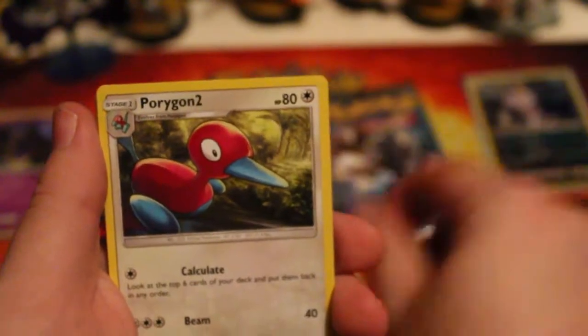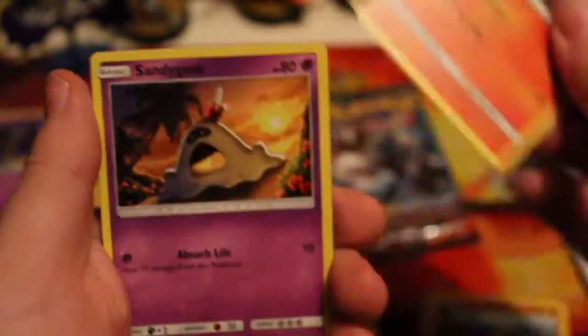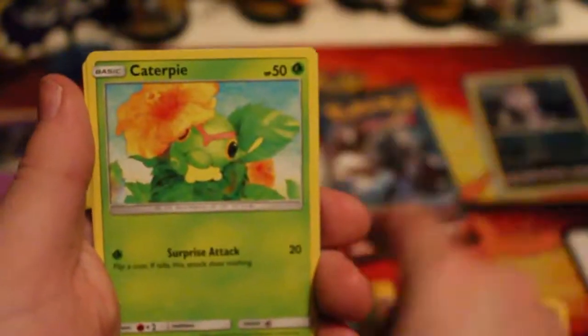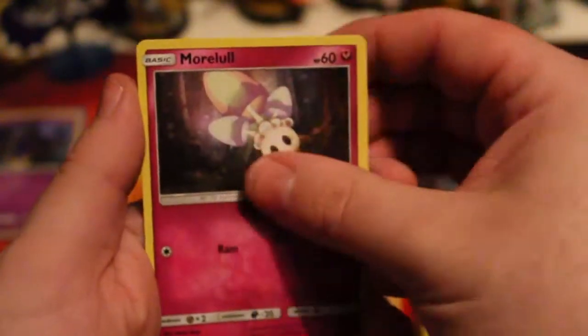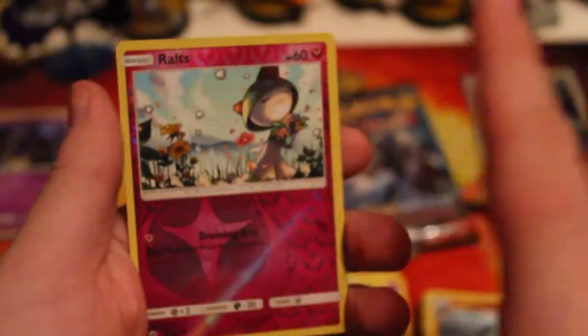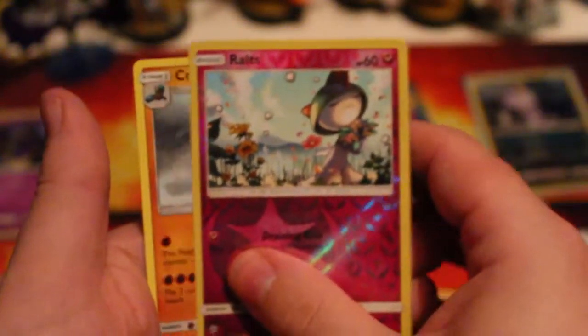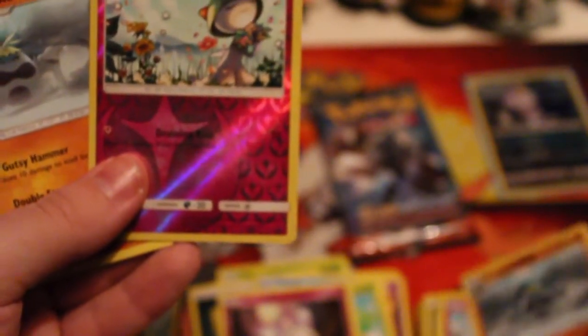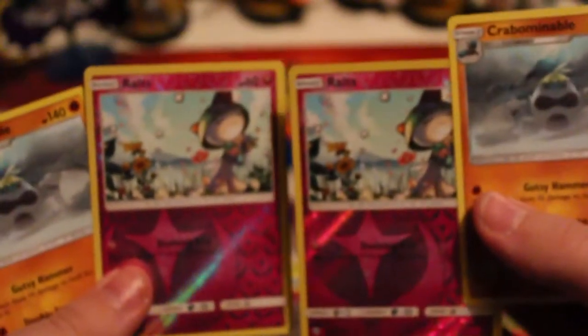Darkness Energy, Simizir, Polygon2, Charmeleon, Sandygas, Merrill, Rhyhorn, Caterpie, Moral - a Reverse, another Raltz! Oh, that's beautiful, that is lovely. I'll take that, that's really nice. And the rare is a Crabunable. It's actually the same - that's weird. I do not like that whatsoever.